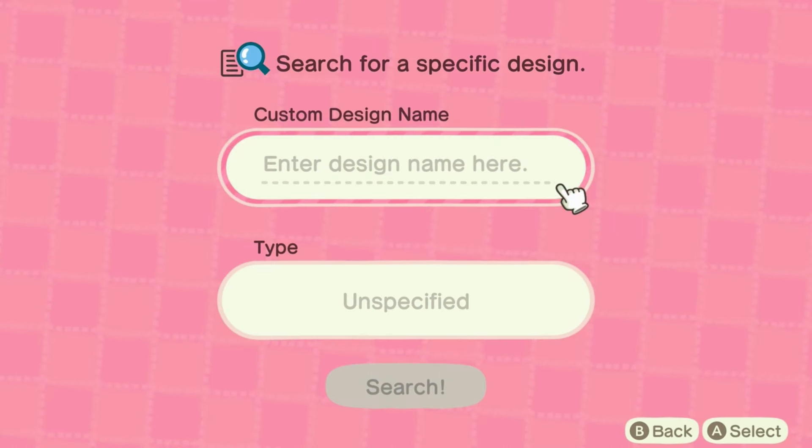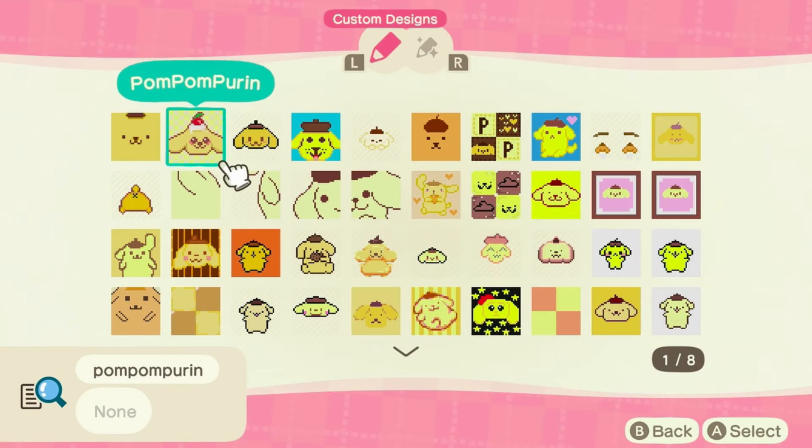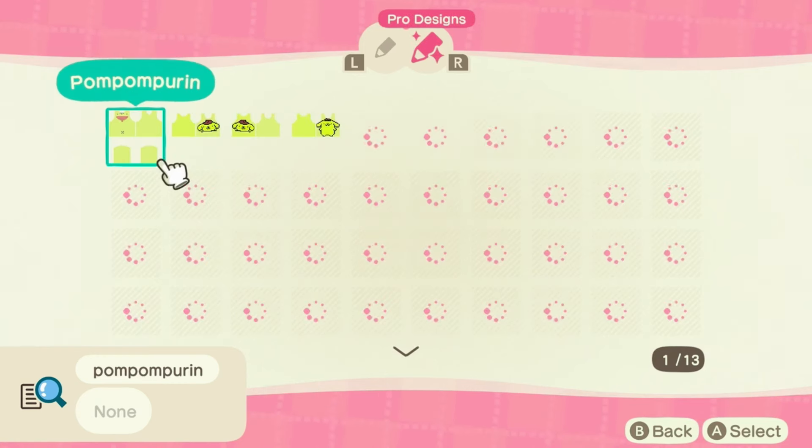And the next one on my list is Pompompurin. So there's an in-game Pompompurin dress, but I still want to find one. So let's go ahead and search if there are more options. Pompompurin — I don't know how to spell it, guys. Let me see if there are more Pompompurin fans that have created some unique designs, the creative ones. We've seen a lot of Pompompurin. They're so cute. Let's go to the Pro Designs.